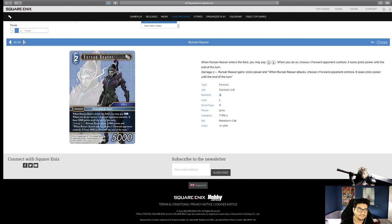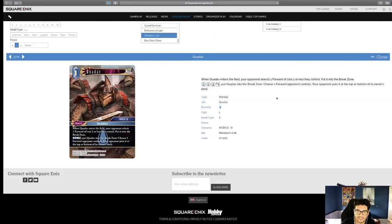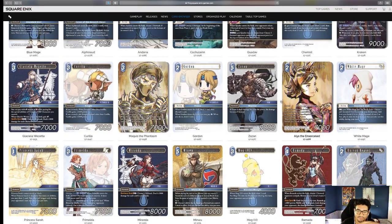Russian Reaver — more Typo standard units. When Russian Reaver enters the field, you may pay one Water and one colorless; if you do, choose a forward your opponent controls — it loses 5,000 power until end of turn. At three damage, gains 2,000 power. When he attacks, choose a forward your opponent controls; it loses 2,000 power until end of turn. If he had Haste that would be great, but he doesn't. It's a weird card — maybe useful in sealed. The 5K reduction is nice since most two-drops that do things live in that 5K range, which is why the Brynhildr comparison comes up. But I'd rather just play Quad of since it's cheaper and more straightforward.